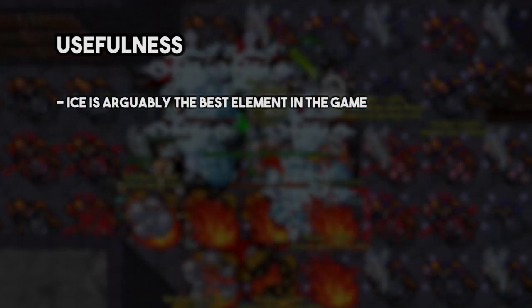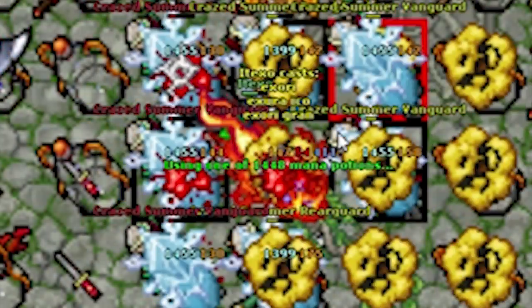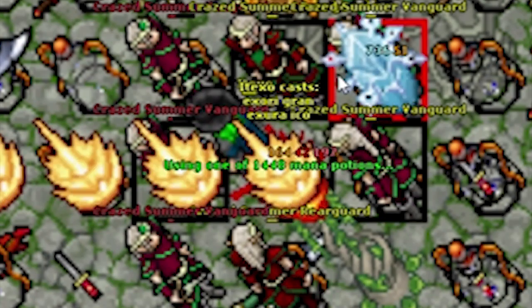As most of you might know, the ice element is one of the most useful, if not the most useful one, in the game. This allows the wearer of this weapon to exploit the best they can some of the best places in the game. It can even be a decent replacement weapon for some places, so you are almost guaranteed to make good use of it.